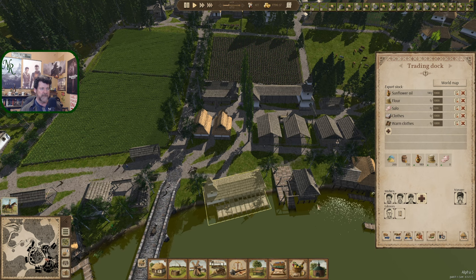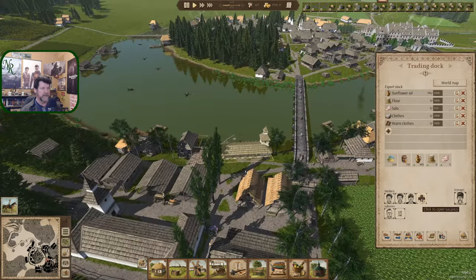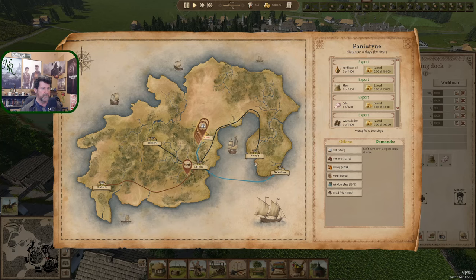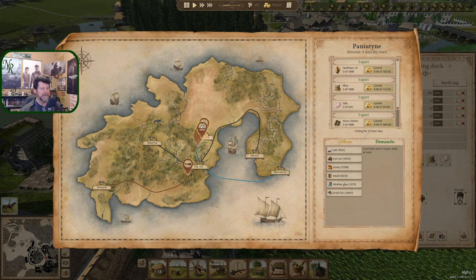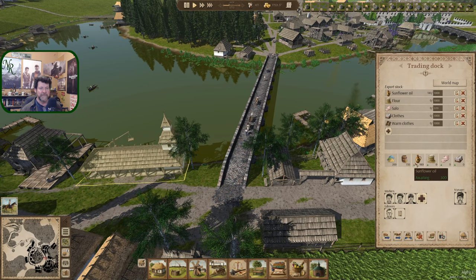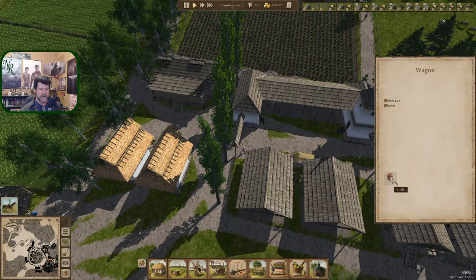We can only sell five things. Sallow needs to be in that list — let's sell off 600 sallow. Looks like it comes down to clothes and warm clothes, so we could sell 1,000 of each. I think we can replace that fast enough. With that we have very few laborers — this is coming by boat — we shouldn't have a problem. Has that always been there? I don't remember seeing the boats going across before. You're definitely on your way.